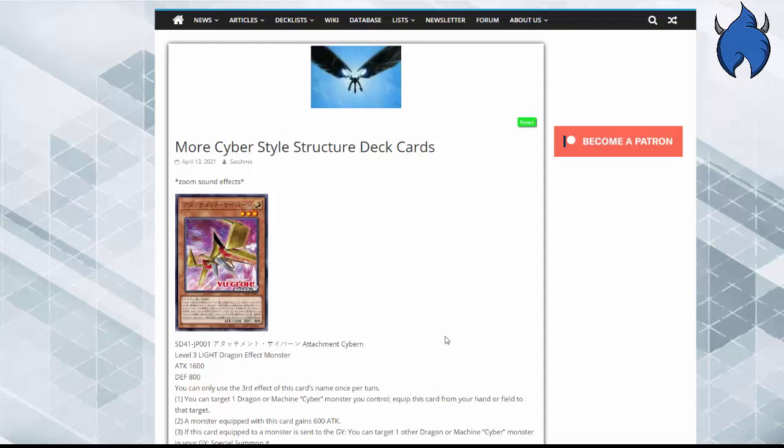This is actually really good. This is something I've been saying that CyberDark has been needing for a while — a monster that can equip to it from the hand. It equips to a Cyber Dragon or CyberDark monster, gives 600 attack, and when the equipment monster is sent to the Graveyard, it special summons one Dragon or Machine. That's really good. I just wish it was officially a CyberDark card, but it's a good card regardless.